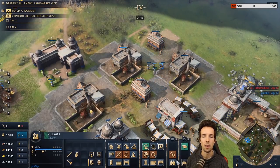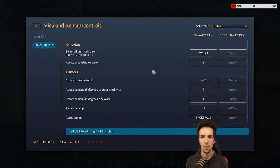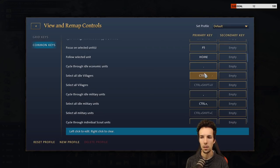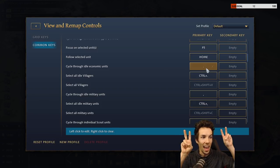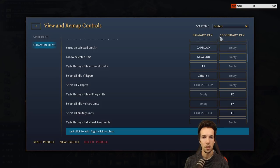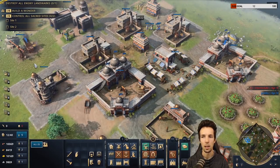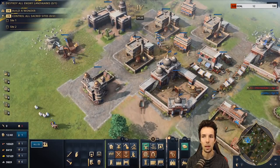Now let's talk about idle villager utilization. In the default common keys, idle villagers have the hotkey of full stop, which is in the center-bottom of the keyboard — not very helpful to reach. I rebound this to F1, corresponding to the Blizzard RTS style in StarCraft 2. You can then press Ctrl+F1 to select all idle villagers and send them to a resource without losing your camera position.